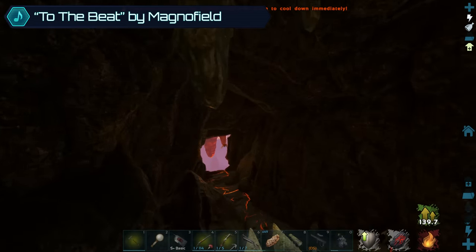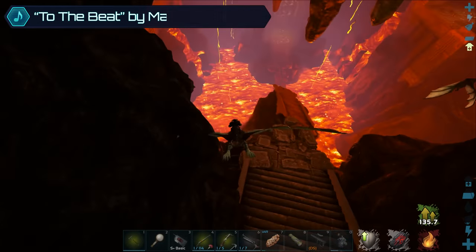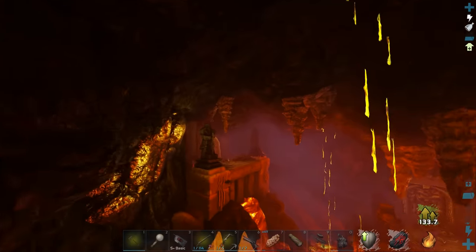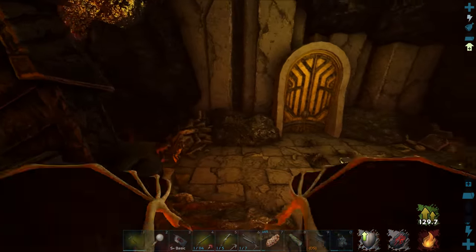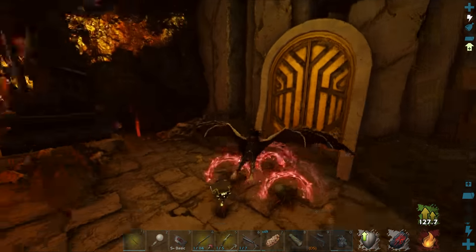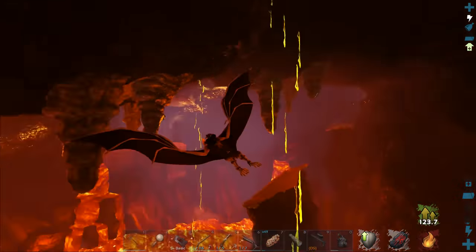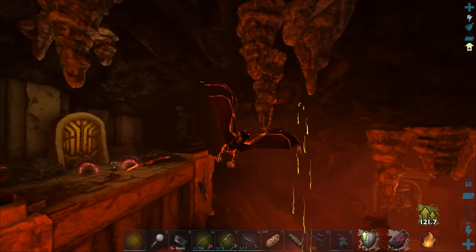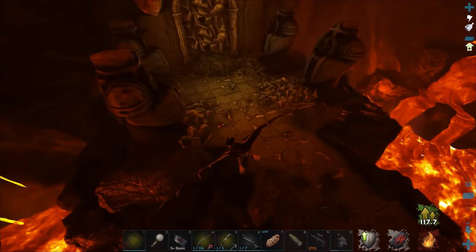We can use our desmodus in this cave, but don't try and bring an archie or anything else in here because you'll probably get thrown off immediately. Last time we came in here I got rabies, which is bad. This time I'm hoping to just lead the creatures off into the water, and for the bats, maybe just lead them into a big group and kite them around, then grab the drops afterwards.